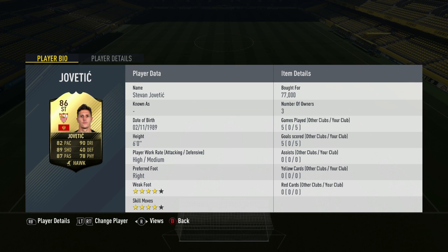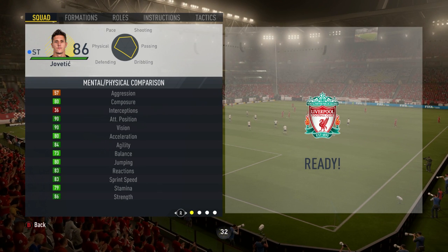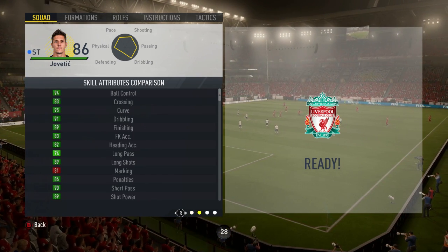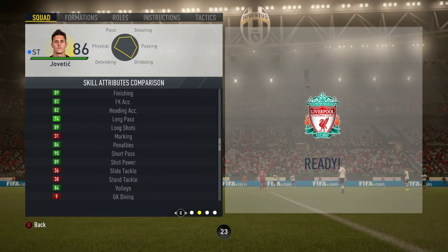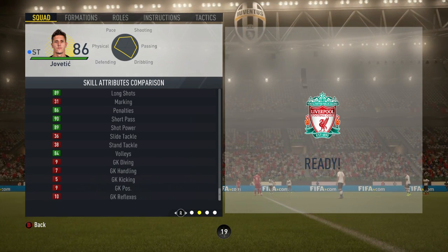Let's now get into his in-game stats and highlights. Looking at all Jovatic's in-game stats, the four main stats on this card — which aren't to me — are his 90 attack positioning, his 89 finishing, his 89 shot power, and his 94 ball control. He doesn't have any specialists, but does have the traits of injury-prone, flair, long shot taker, and backs into play.